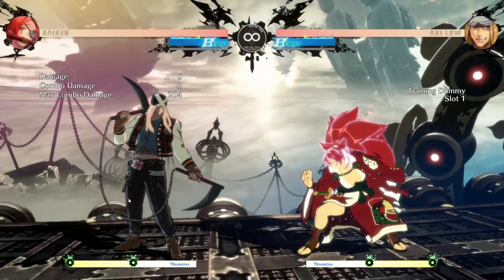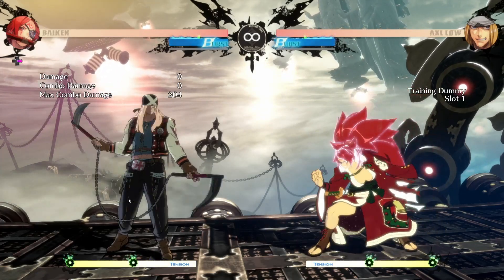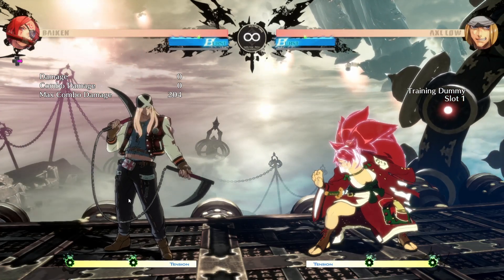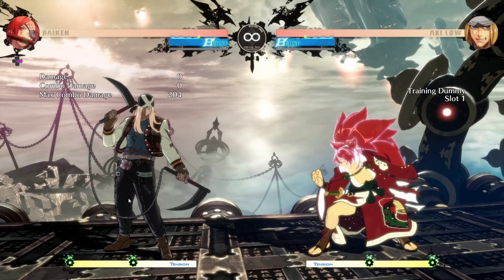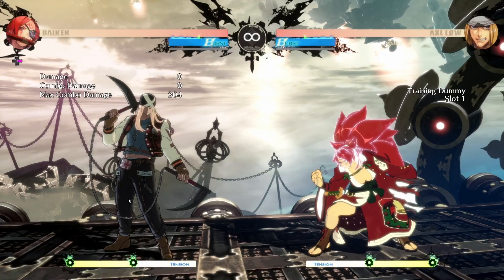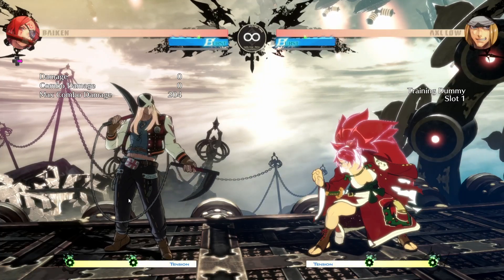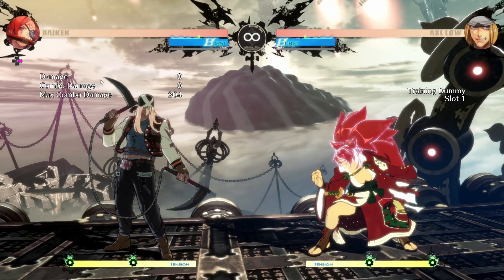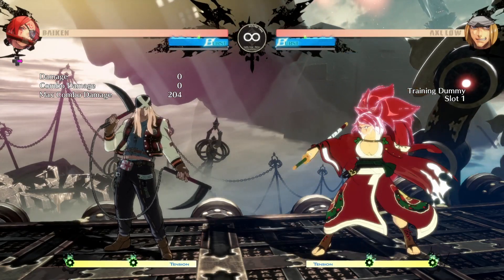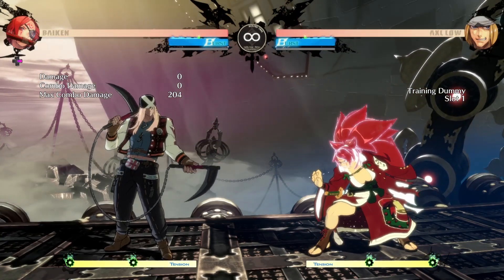That's pretty much it — those are the things that Axel does whenever you Kabari him. Put it in the system, try it out, practice it, lab it and stuff like that. There's also super, but honestly that's pretty easy to bait. When you really think about it, Axel is pretty clear — if they don't do Rainwater, when they jump and do it, it's pretty easy to know what they're going to do.